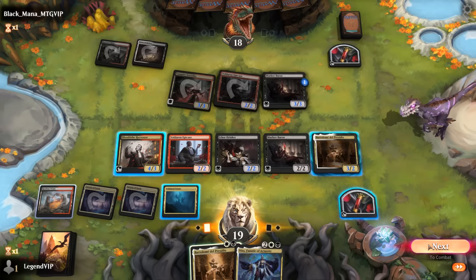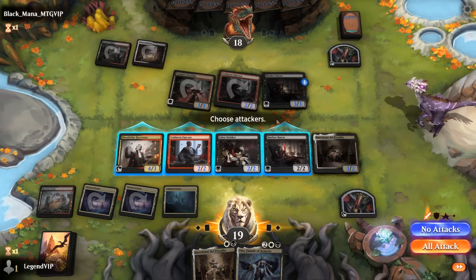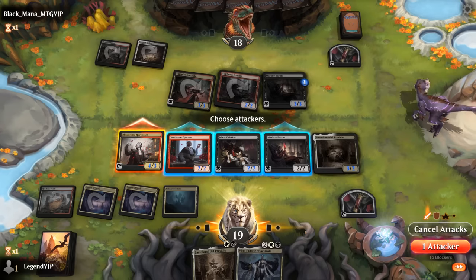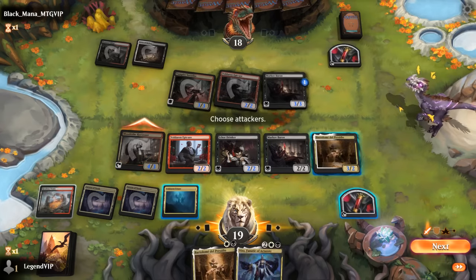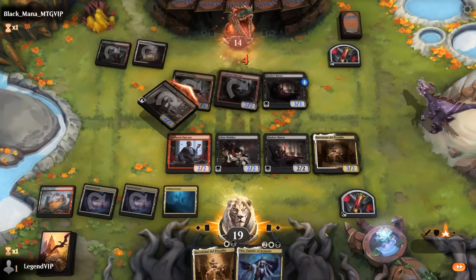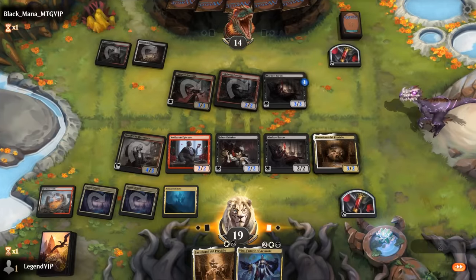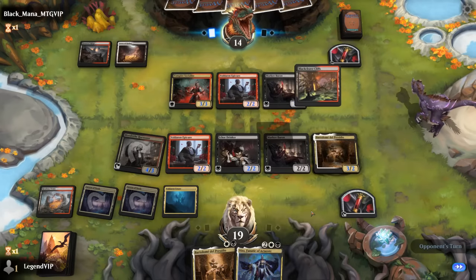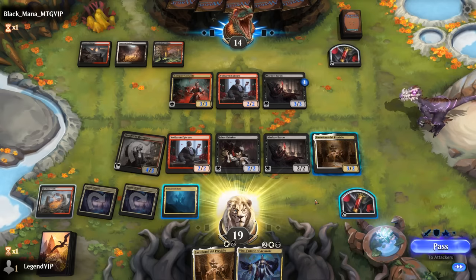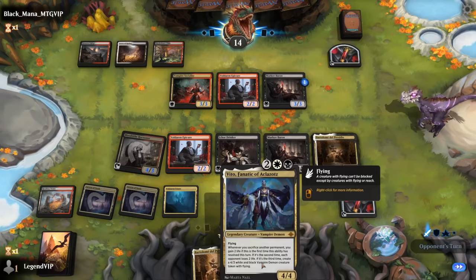I could still attack — if the opponent blocks with Baron I can finish it off with Harvester, but that means not attacking with Harvester itself, which is probably better right now. So let's keep it simple and pass the turn. We can make a blood token at instant speed, and I'm looking forward to sacrificing multiple things in one turn to get that large Vito token.